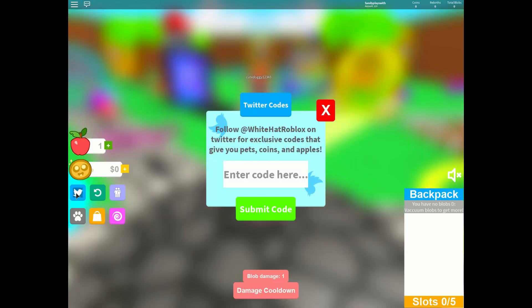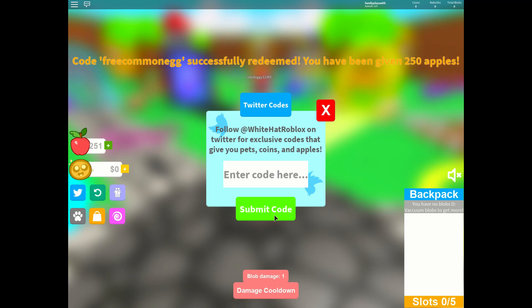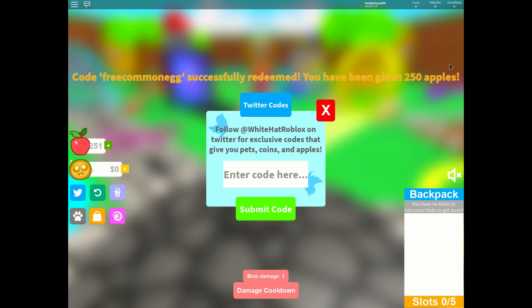So you go right here to the little Twitter bird, and we've got to put in the code. The first one that I found was Free Common Egg. Let's see what that gives us. It gives us 250 apples!